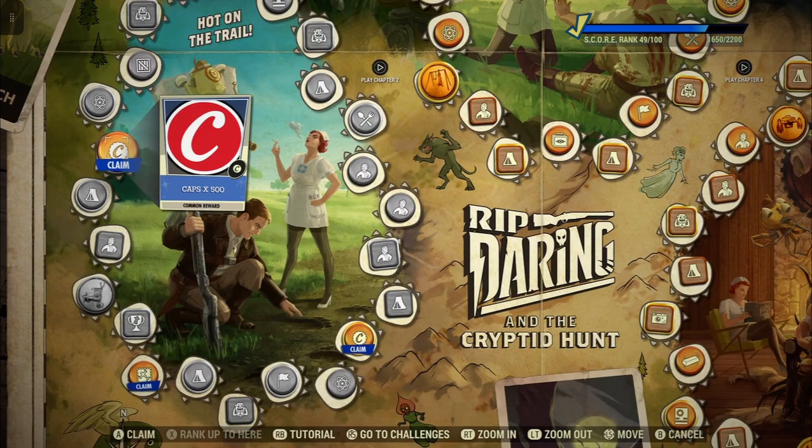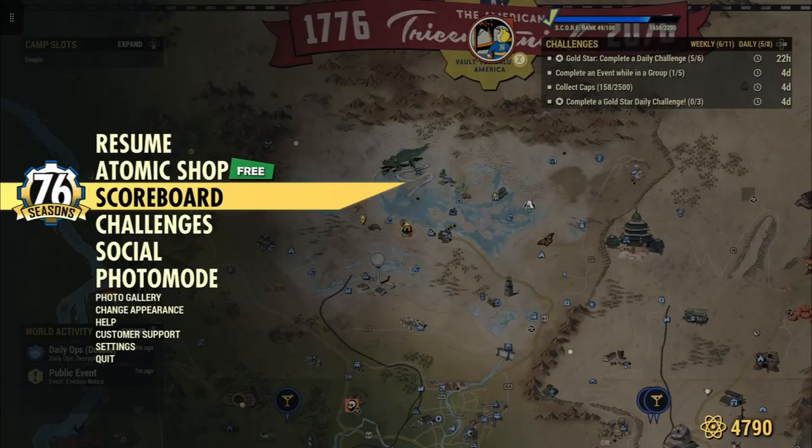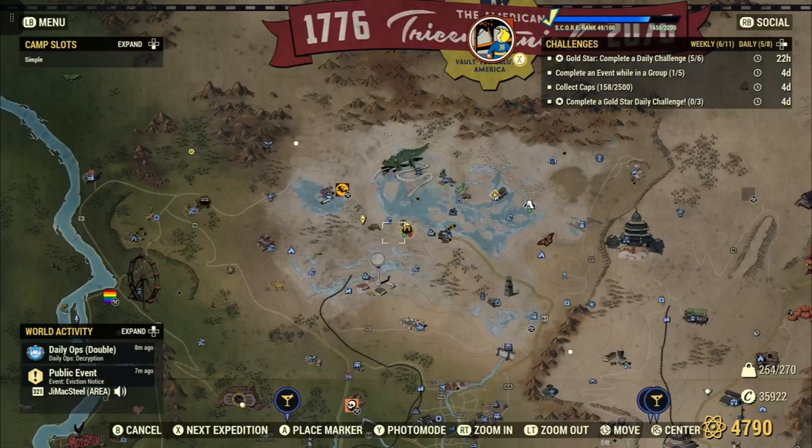We have 2,500 caps to claim. Now, one important thing to mention: you can't be maxed out on caps. You can see in the bottom right-hand corner of the screen I have 35,922 caps. Your max cap is 40,000, so I have a little bit of room. I'm usually at the max — either people buy stuff from my vendor, or you just find caps, or you do events. Once you get to a high enough level, getting caps is not a problem. I wish we had a bank, actually! So you have to make sure you're not maxed out, because if you are and you try to collect caps, it's not going to count towards the daily.